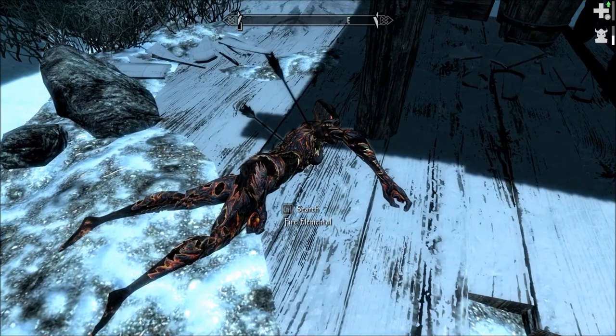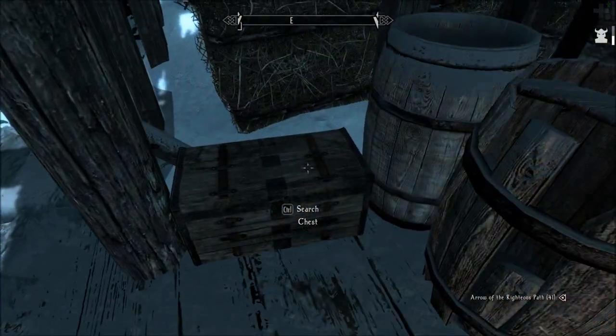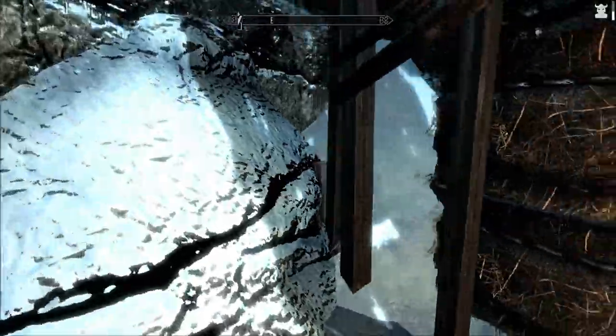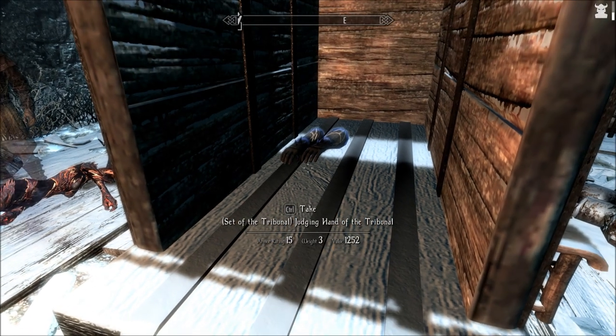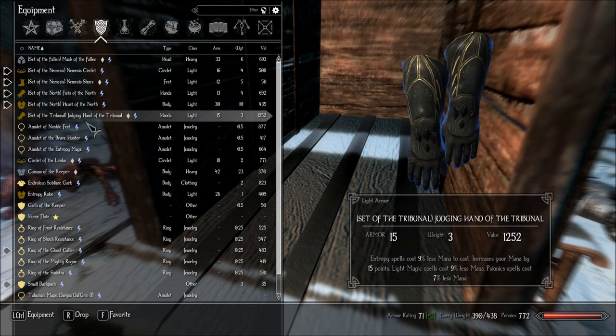This is what we saw from down the tunnel. Peppered with arrows — I'll take that arrow. Another chest. I don't need that stuff. Marius is about to leave us — it's about time. I find a Mask of the Fallen and Judging Hand of the Tribunal — those are set items. Entropy spells 9% less mana, increases mana by 15 points. Light magic spells 9% less mana. Cyanic spells 7% less mana.